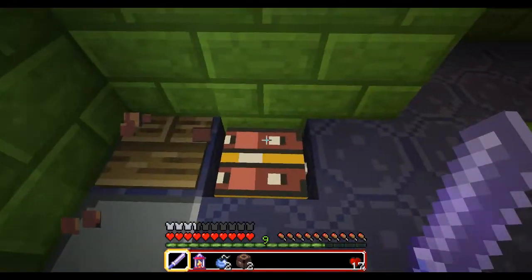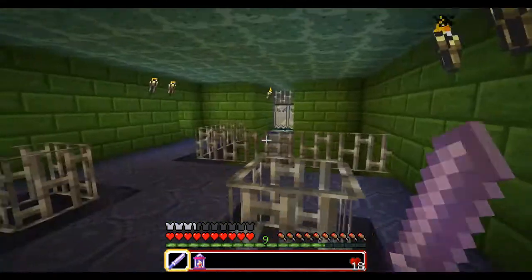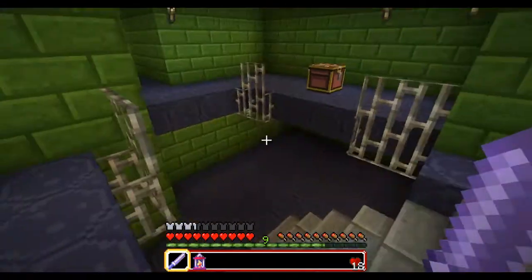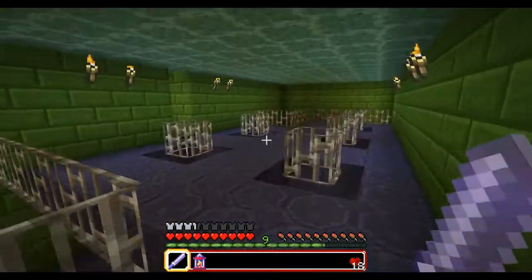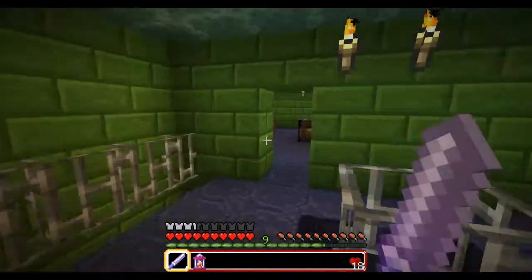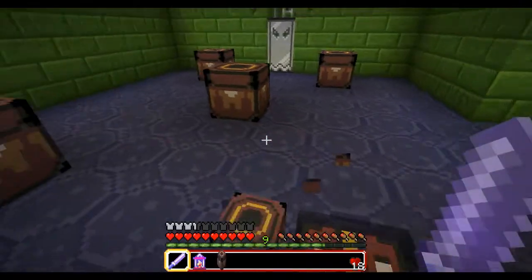The dispensers have really wonky aim — they'll always aim in the direction they're pointing, but it's very wild. In Block to the Past, arrows were used instead of flame charges, and that was a little bit easier, but still wonky. It's just the nature of dispensers — you can't really fix that. So I can't really blame anyone for the dispenser's wonkiness.